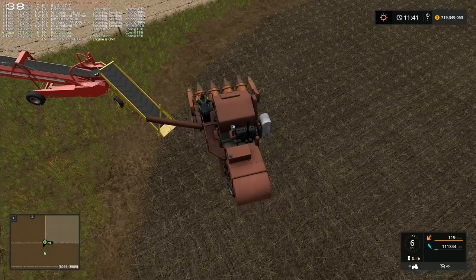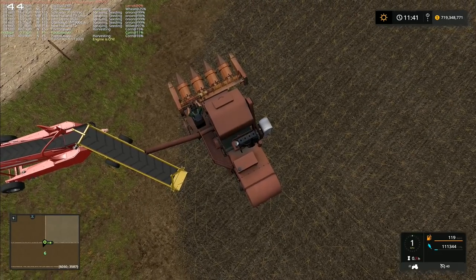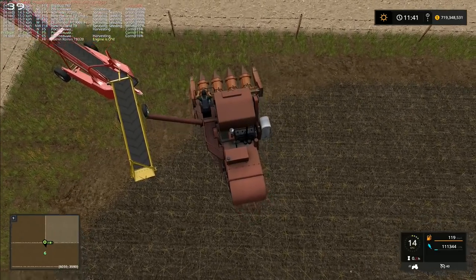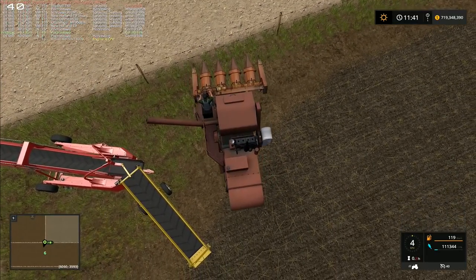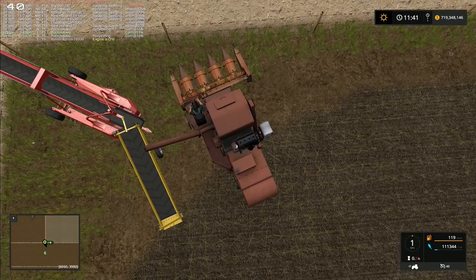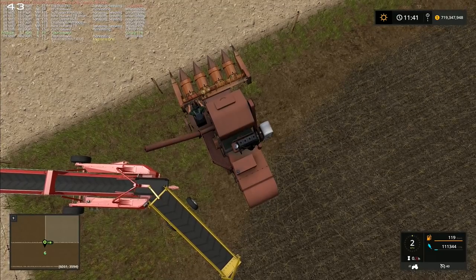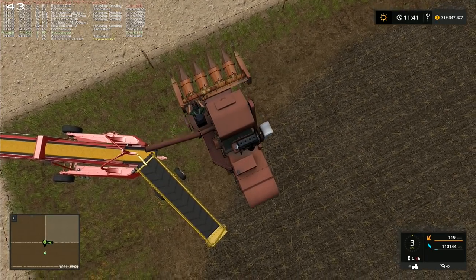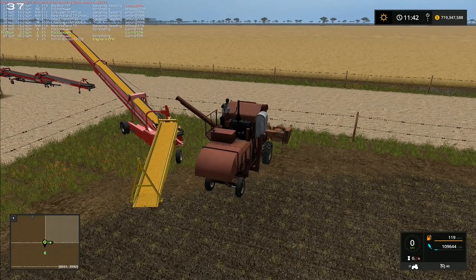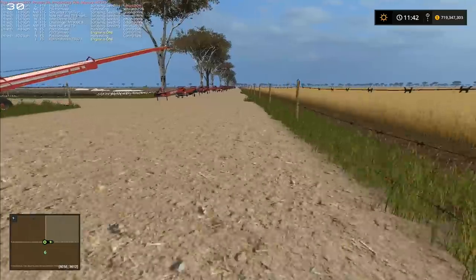We're going to jump into this combine. I want to open it out and bring it over the conveyor belt — I thought it would just start loading, but it won't. Actually, I think I can put it onto the other conveyor belt — yes, I can! It started. I swing it around like that, back it up a little bit — and that is in the right place. It's ready, it's going to start unloading.